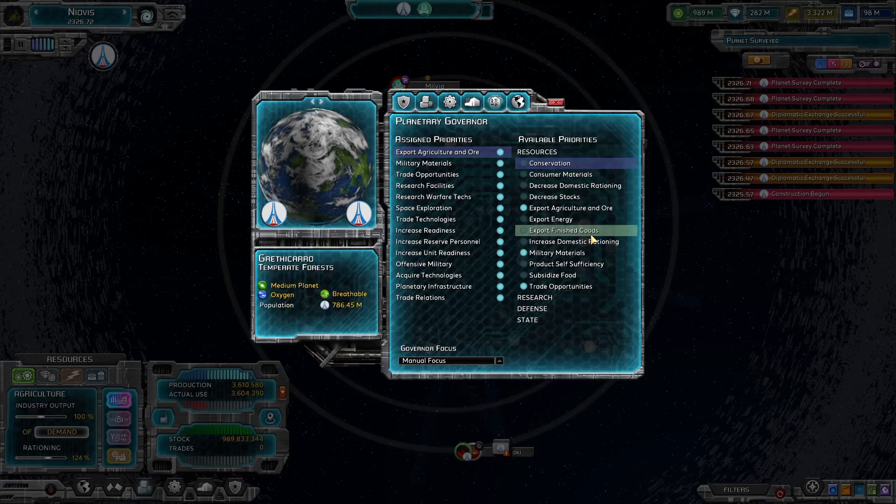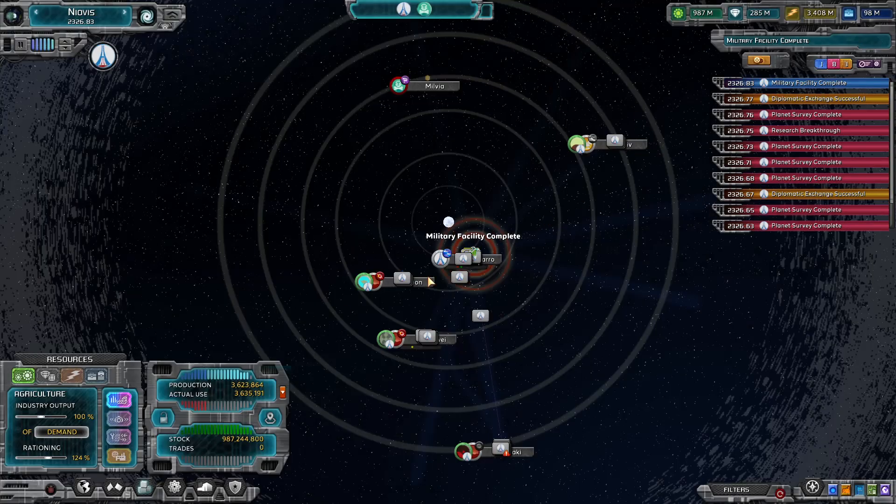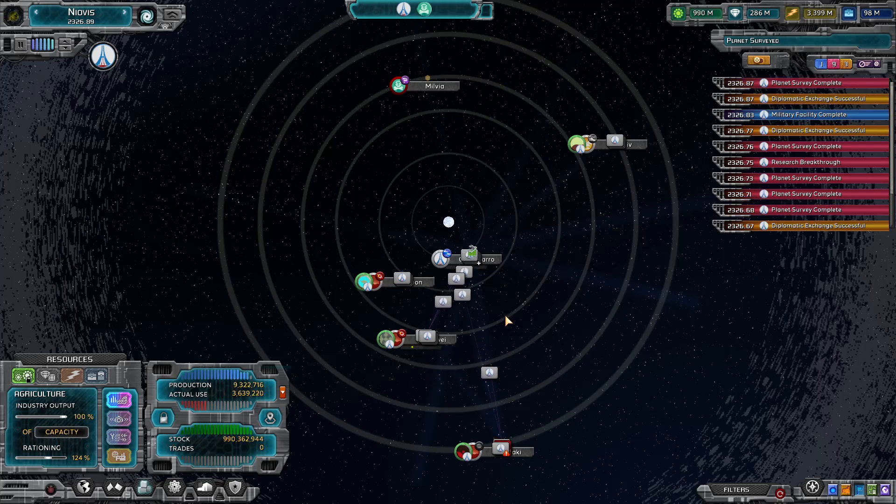I'm wondering what I can do — if there's a way to get this guy to not export as much. Here's what we're going to do: we're going to lock him out of this for right now and we're going to output 100% of our capacity. Try to get this back up a little bit.